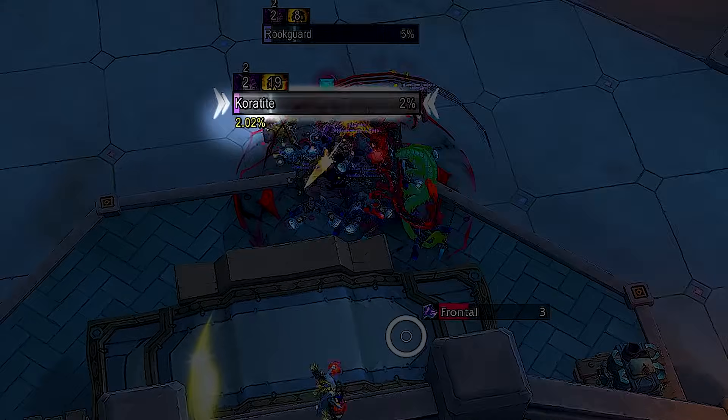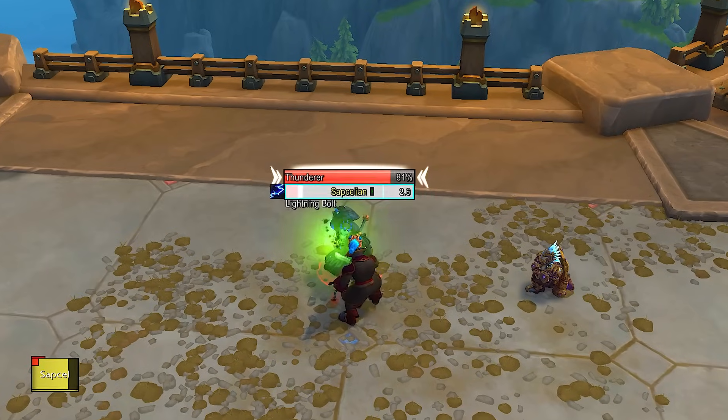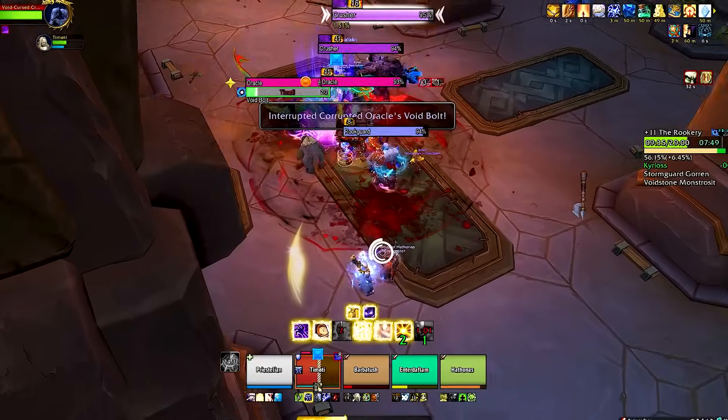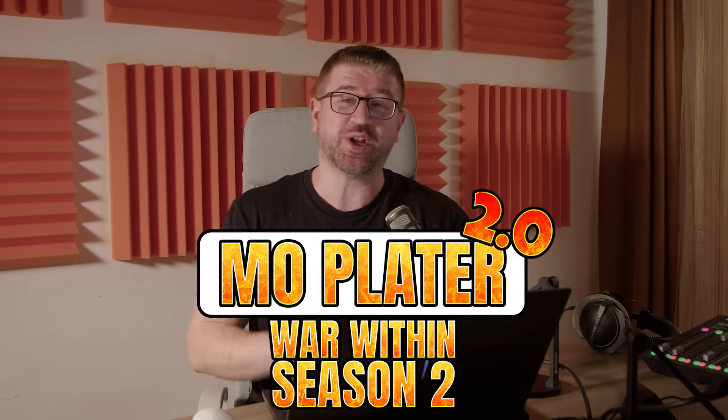Percentage contribution for each mob. Clear indicator for enraged mobs. Intermob being ready exactly at this indicator. Cleaner and clearer design. All this with no extra add-ons or weak errors. Hell yeah. MoPlater 2.0 baby.